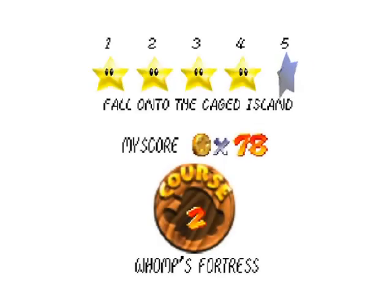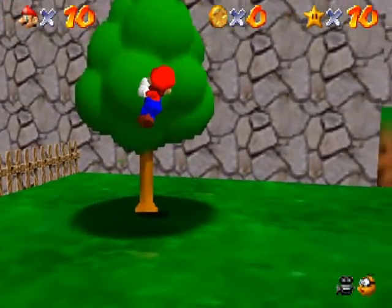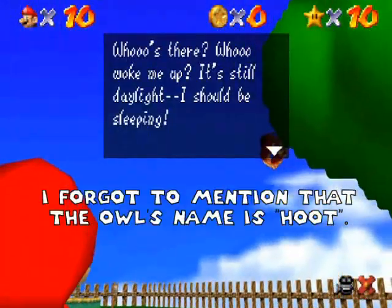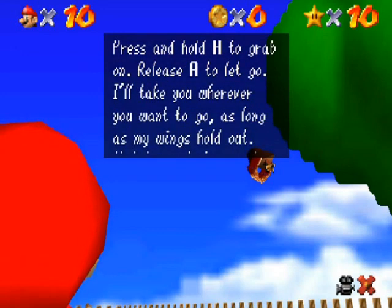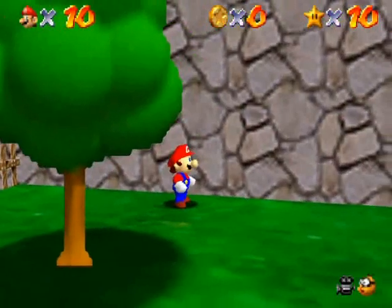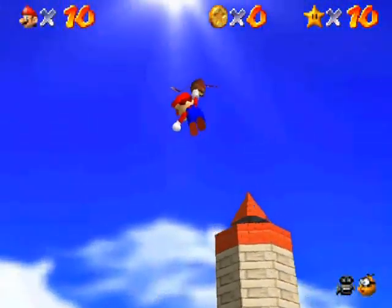This is 'Fall into the Caged Island!' And this one we're going to be doing something rather obscure — in fact, the game doesn't really even hint that you're able to do this. Climb up to the top of this tree and an owl will appear. The owl says: 'Oh, who's there? You woke me up. It's still daylight — I should be sleeping. Hey, as long as I'm awake, why not take a short flight with me? Press and hold to grab on, release to let go.' So I just grab on to the owl like so, and keep holding on.